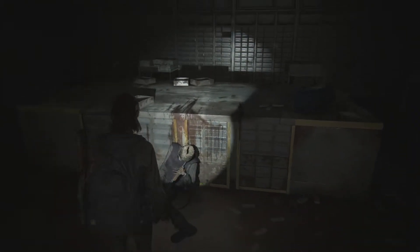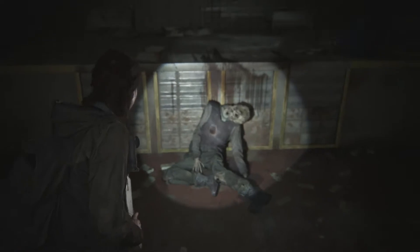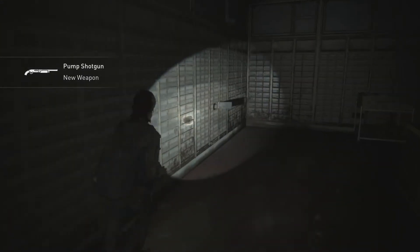A little bit into the game, when you're in the Seattle area with Dina, you and Dina open up this vault, and as Ellie you pick up a pump shotgun — not a pistol. It's in the downtown area of Seattle at the West Lake Bank. Pump shotgun right there.